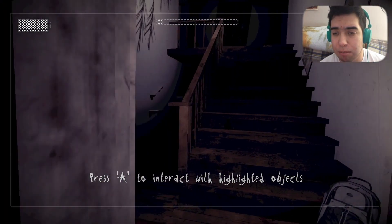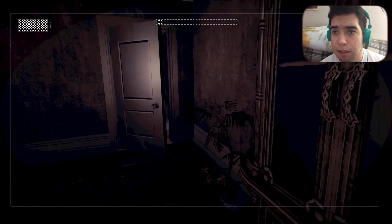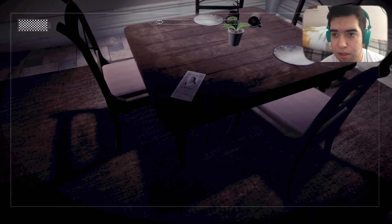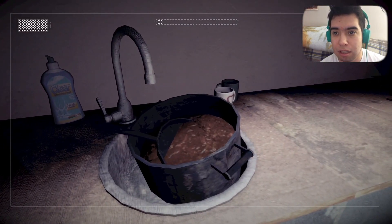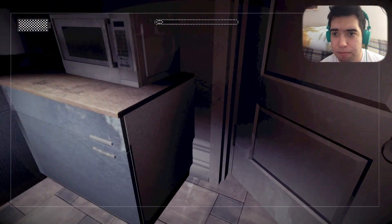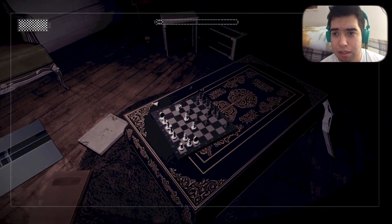Press A to interact with highlighted objects. We got a backpack here. It looks like we have to search around the house. Doesn't look like much here. Can we read this note? Honoring the life of Beth Hayes. October 18th, 2009, 9 o'clock a.m., Grace Hill Cemetery. Anything else here? We got some soup here — well, it looks like cereal. There's a bass hum in the background. That's creepy.